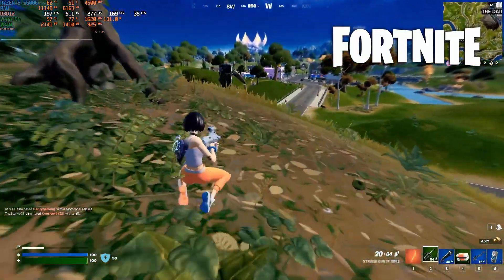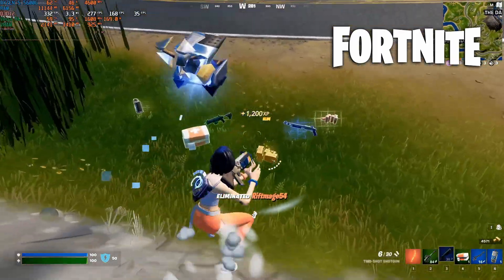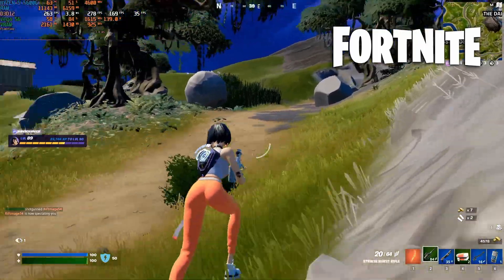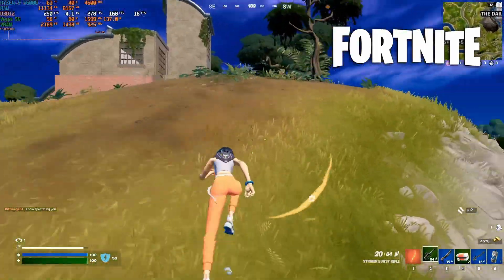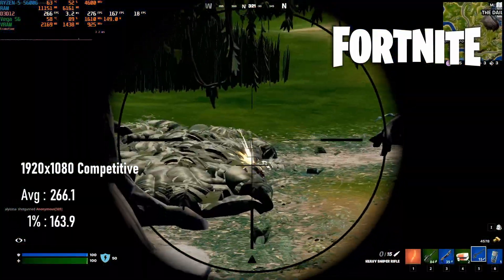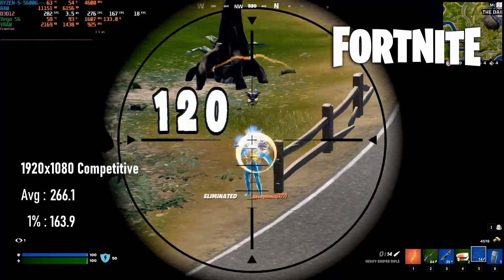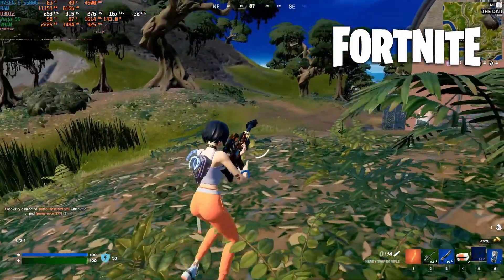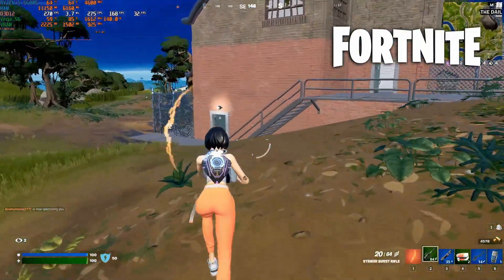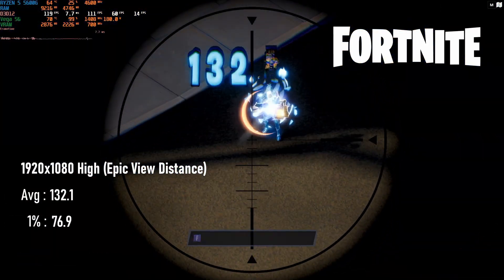Fortnite's performance is also the best I've seen in a GPU archive video this year. The CPU is struggling to keep up as the Vega 56 approaches the high 200s and low 300s, settling for an average FPS of 266. Paired with a 12th gen i5 or a next gen Ryzen, I can see room for at least a 290 FPS average at pro settings, maybe even higher, but that's in DX12, not even in performance mode. At high settings with epic view distance, you'll have to settle for a more pedestrian 132 FPS.